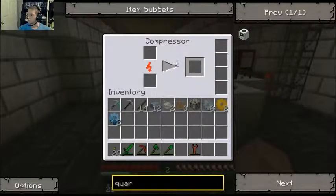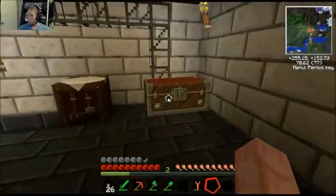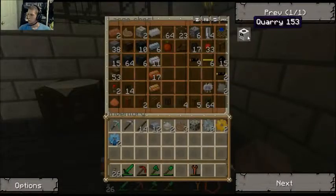I also made a compressor and I made an energy link. I got everything ready to make for the quarry.